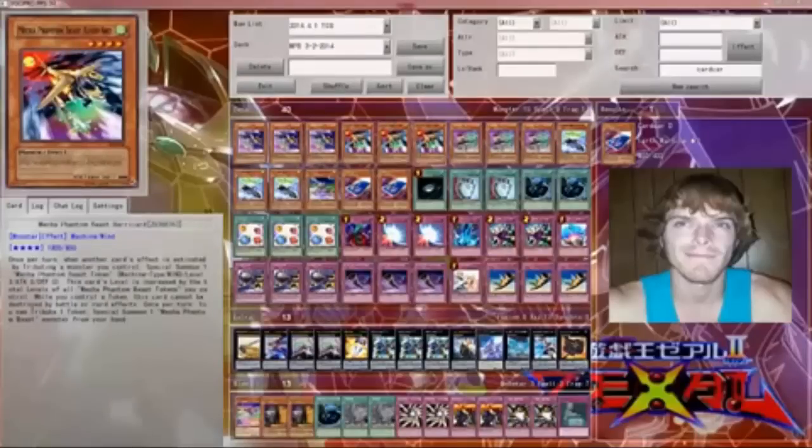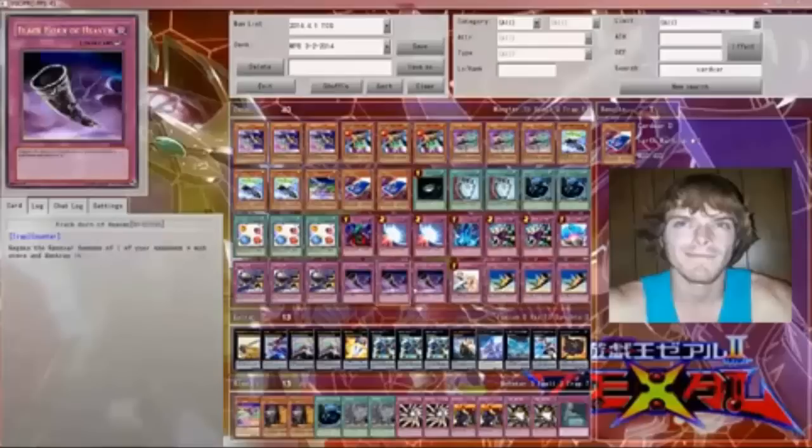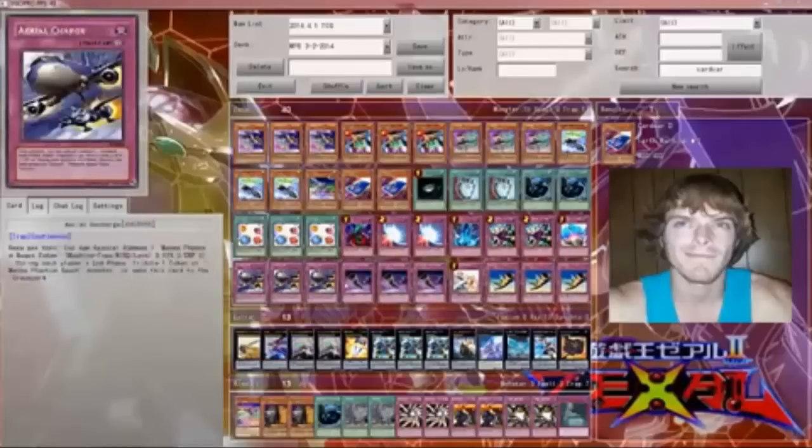Harleard, once per turn when another card is activated, tributes a monster to activate his card effect and special summons a Mecha Phantom token. And once per turn you can tribute a token to special summon a Mecha Phantom monster from your hand. So I like having him and Scapegoat first turn and then I use my Horn of Heaven and everything else to just negate my opponent's hand until they have nothing.